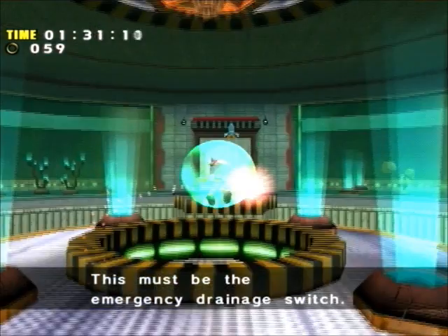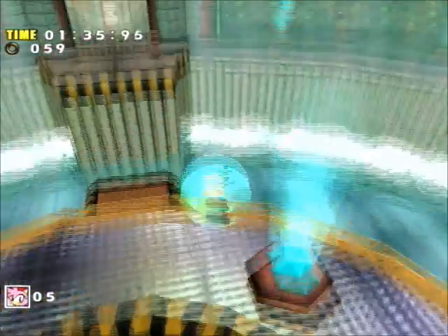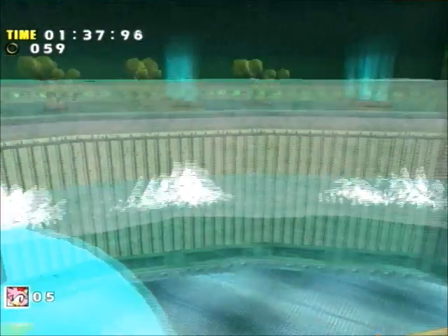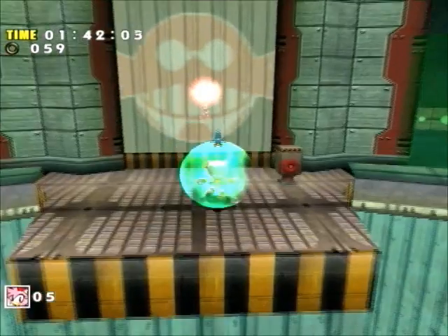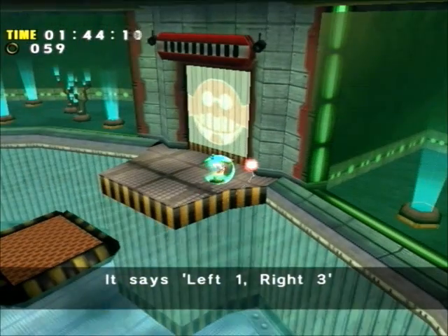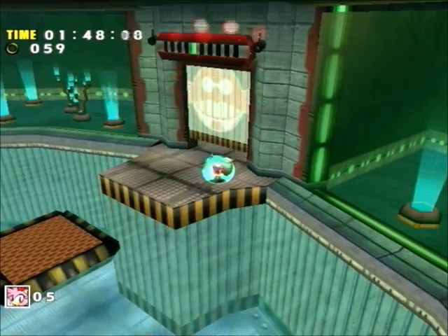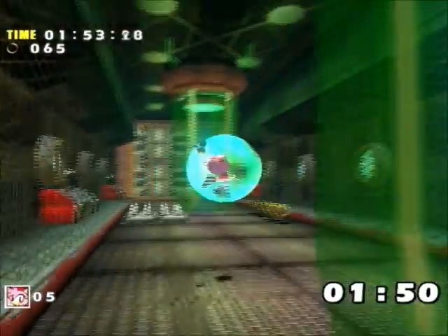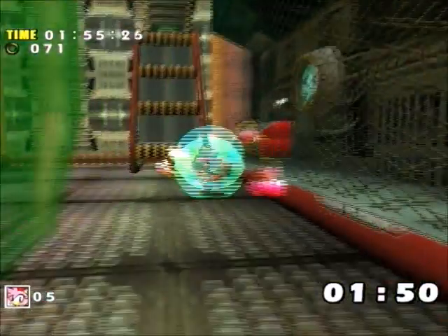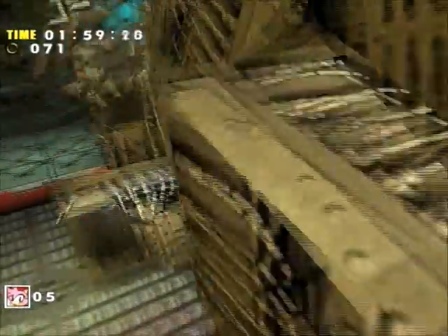We'll drain the aquariums on the side of the level — you can see them draining — and this is how we can move on. This is also where Big goes; that's his level back there. He'll drain the aquariums and fish his frog through there.